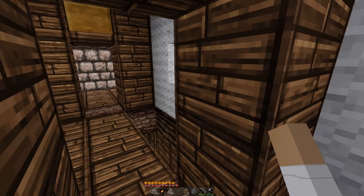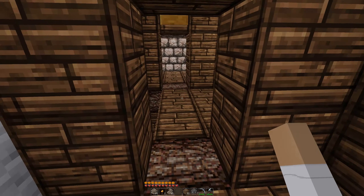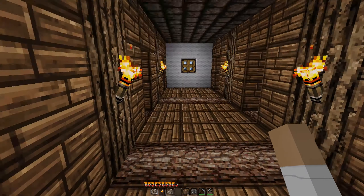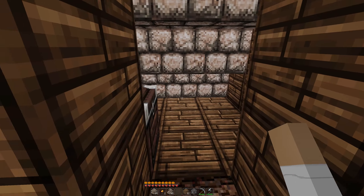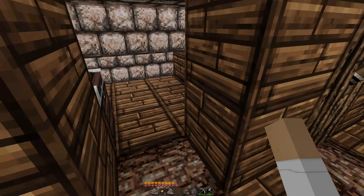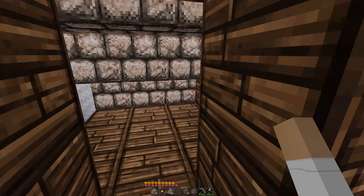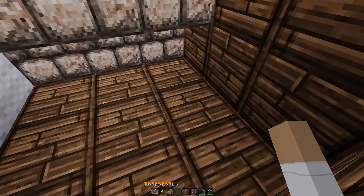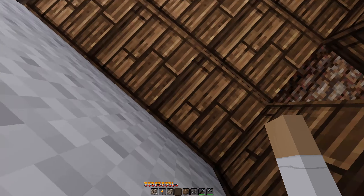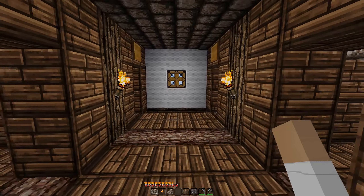Each little cubicle — cubby, whatever you want to call it — room, I suppose, if you're really stretching the definition of the word room. Oh look, there's a chest, but it's empty, so we've got space for storage up in here. Or I guess you could put a bed in there — a bed would fit — and you could put like some chests there and make it into really small guest rooms.